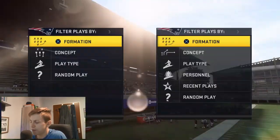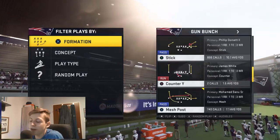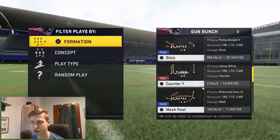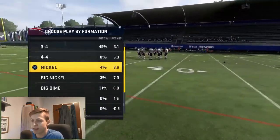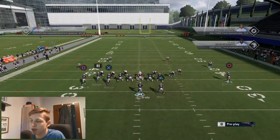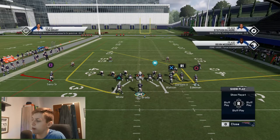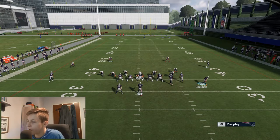Let's get into the next play, which is Mesh Post. When I run it, I usually come out with the bunch to the short side, so you need to know which hash you're at. I would select Mesh Post, make one adjustment: flat route Square, and then immediately flip the play. This still keeps him on his flat route and this is very important for this setup. Then I would only hitch Dorsett and motion snap Edelman.